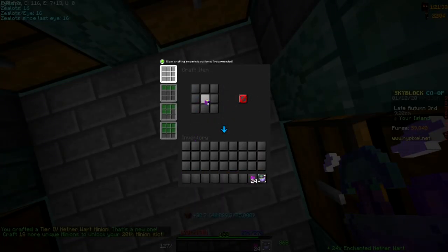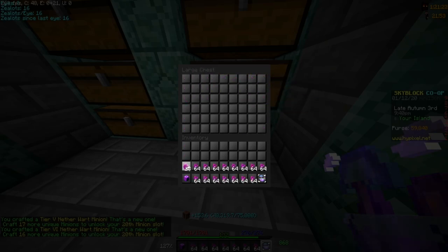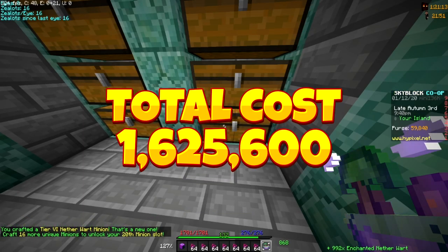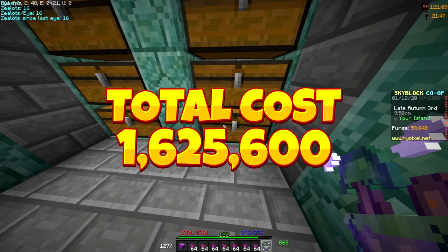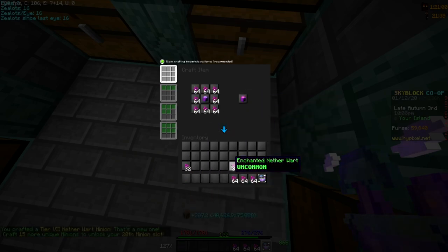Now we finish off the double chest and get this thing two more tiers up to tier six. This big boy chest took a lot of money — I'll have a picture of how much it cost on screen right now. It was a lot of money, but we got it all done and it was worth it. Now we have the tier 11 minion.